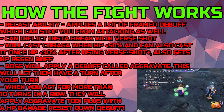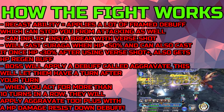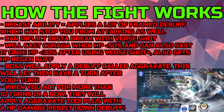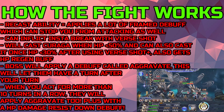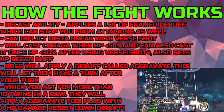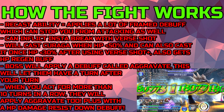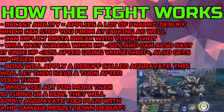Another annoying thing is they do a lot of HP attacks. One of the other abilities they have is called First Shot — it's not an HP attack, but it can insta-break you, which makes them gain a lot of brave. And another annoying thing is they cast Curaga when their HP is less than 50%, and they will also cast it once more when their HP is less than 30% after using Vershot+.